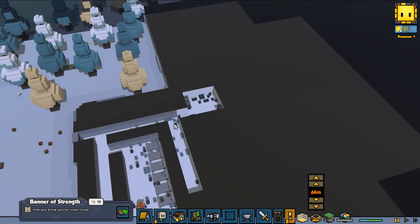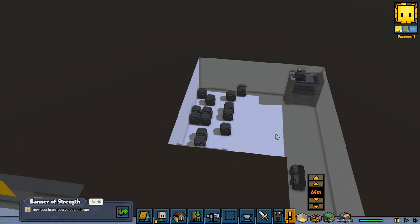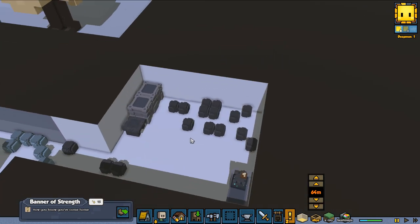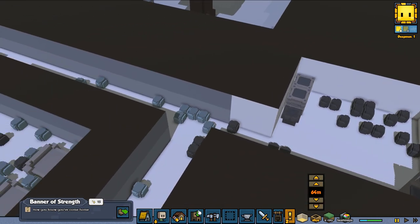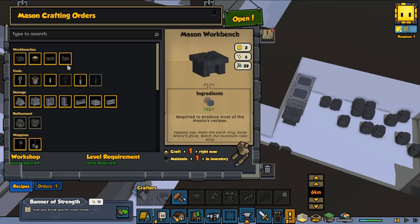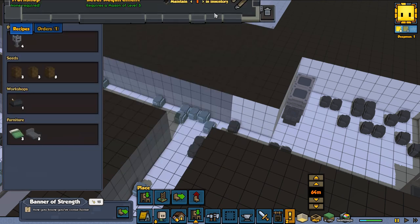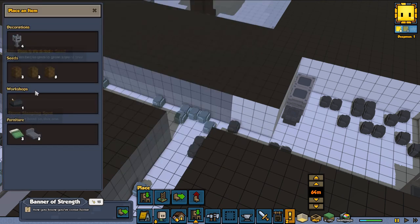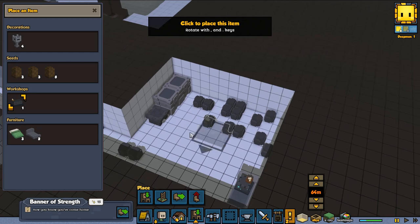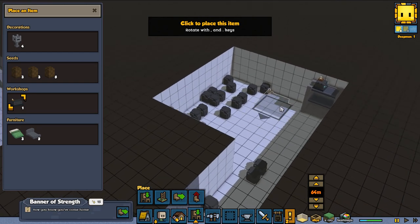Let me show you our nice sleeping area. Our mason's working area is kind of down here, so he's got his basic working setup. He's going to need to make a pedestal — that's the first thing. Let me check if we already have one because we don't want to make stuff we don't need. Looks like we already have a pedestal.